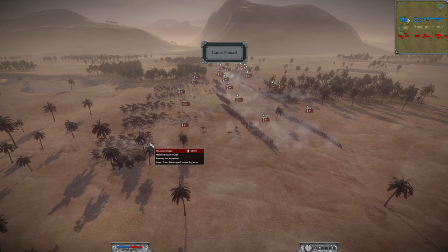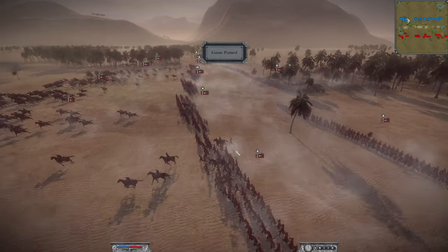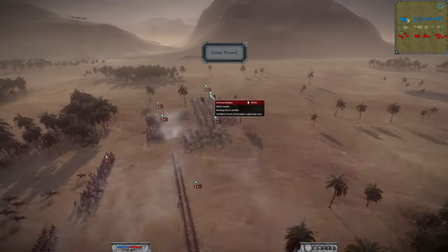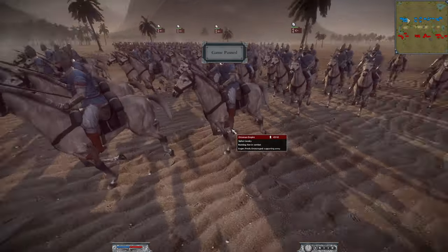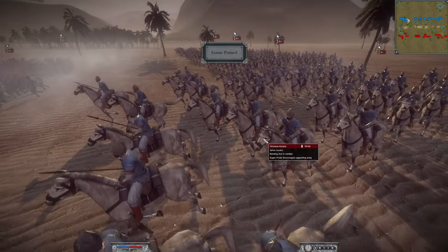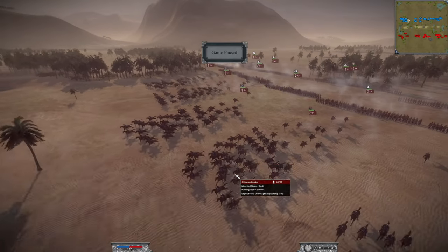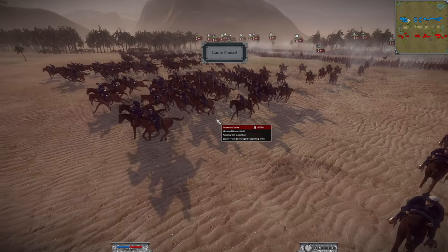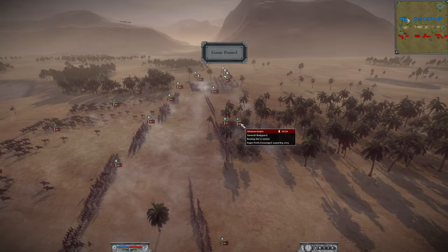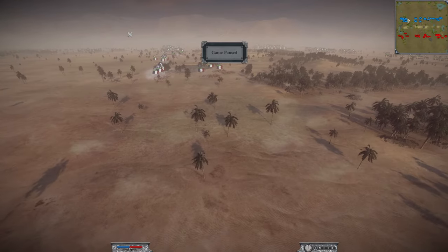Let's have a look at Carl's army, the Ottomans. He has 10 of the Nizam Cadet infantry, four of the Sipahi cavalry — a great lancer unit, very strong melee cav — and five of the Mounted Nizam Cadet cavalry, which is a great unit. He's led by a standard general's bodyguard, and he didn't even bring any lights in this army.